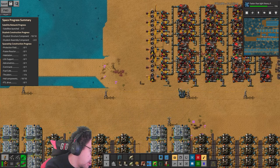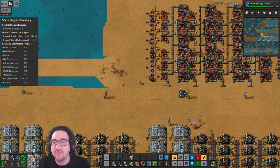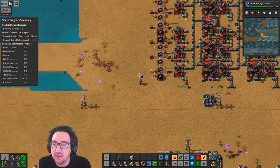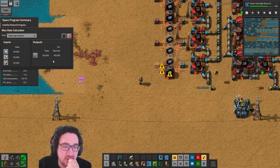Hello and welcome to our Dayplace Victoria C Block, it's episode 485. We're just scaling up the ingredients needed for blue science — one of these makes 90 a minute.